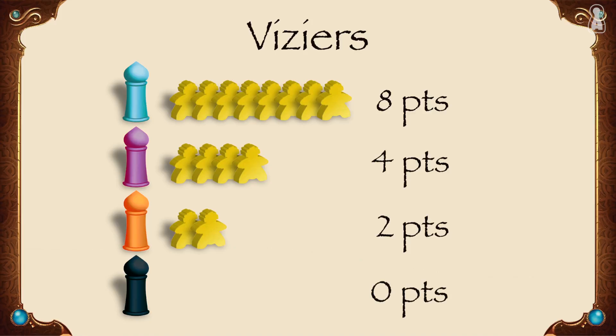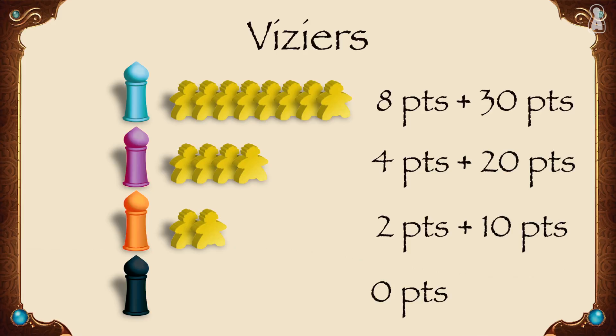10 bonus points are given for every player with fewer viziers than you. Blue would get 30 bonus points for having more viziers than pink, orange and black. Pink would get 20 bonus points for having more viziers than orange and black. Orange would get 10 bonus points for having more viziers than black, and black would get nothing more.